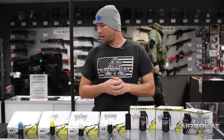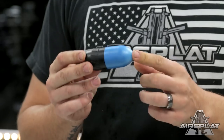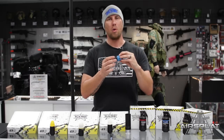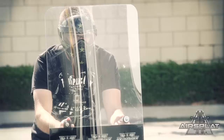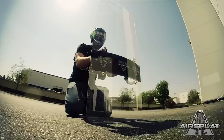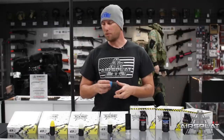Starting over here on my right we're gonna have the Paladin. This is a 203 grenade and what this one does is once you fire it out of your 203 launcher, it's gonna impact on the target, the cone is gonna break open and it's going to spray marking chalk out so that you can mark targets. You know, take down vehicles if you're in a Milsim game where there's vehicles allowed, and it's just gonna be an easy way to show people there's something there that we should look at, or take down a building or take down a vehicle. So it's a good way to really make sure that people know that what you're shooting at has been hit.